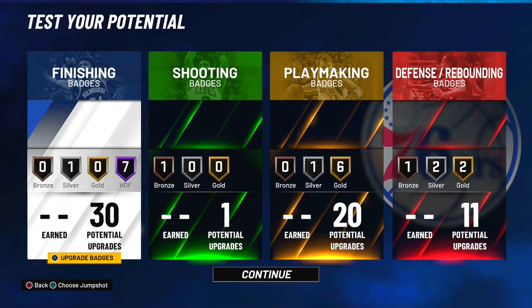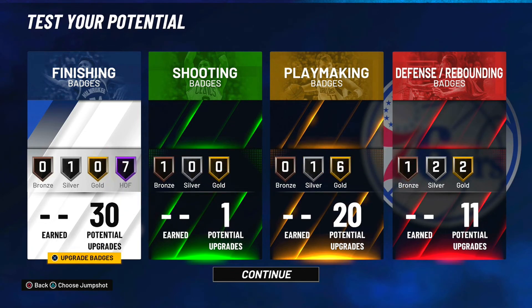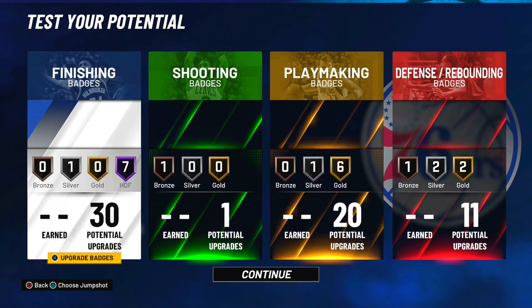Anyway guys, I hope you enjoyed today's video on the best offensive finishing center in NBA 2K21. This build is insane — 62 total badges, crazy badge counts. My favorite part is the 99 finishing stats combined with 20 playmaking badges. Overall a really great center build, and you can't go wrong with 30 finishing badges. If you enjoyed, hit that subscribe button — we're trying to hit 2,000 subscribers — and drop a like on the video.